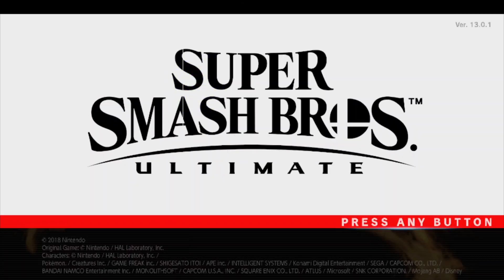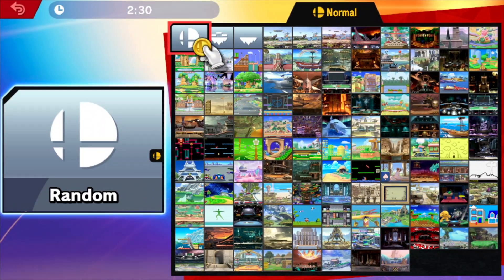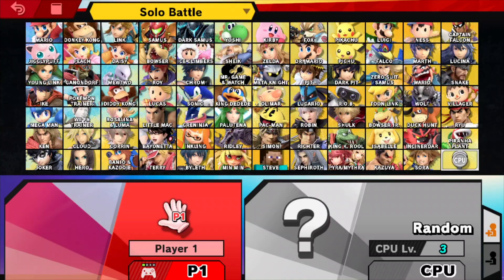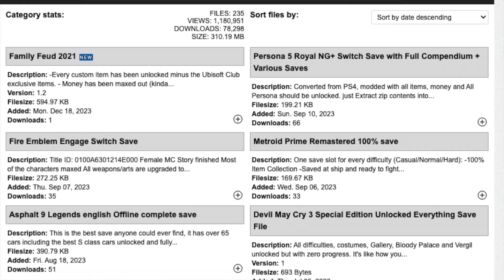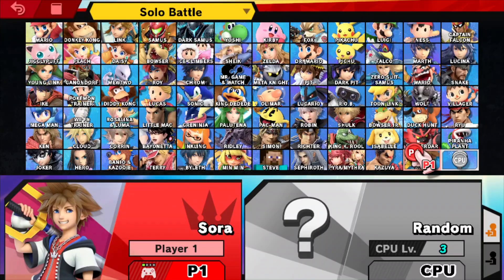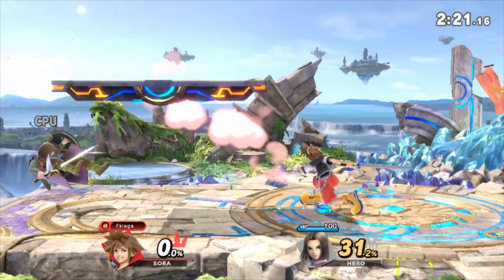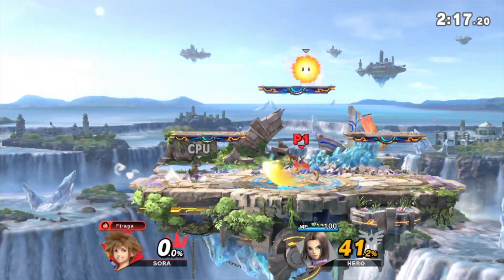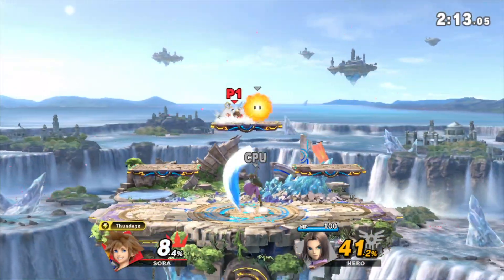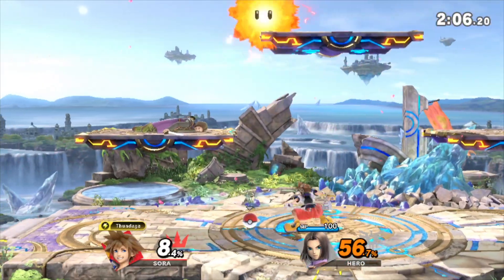Let's get into some Smash. Another thing to note is that I have unlocked all of the characters. The reason is that I went to a website — I'll put a link in the description — where I was able to download a save file, though I did have to give them my email. You might notice a little hiccuping or stuttering, but the game does learn — performance is going to improve the more you play.